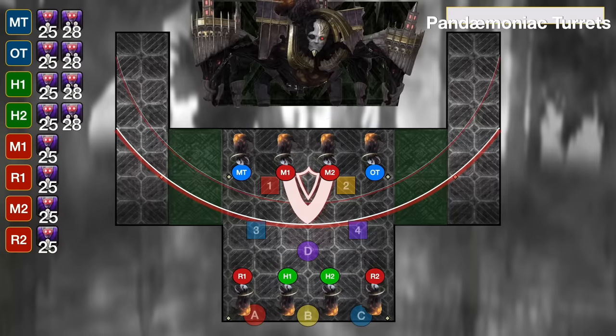As Silkspit is about to resolve, Daemoniac Bonds will give debuffs — this will always be spreads and roll stacks, but the order is random. Immediately head towards your pillar locations. Note that while tanks and melees are going to have a tight timing to get here, I'd recommend saving sprint if you can. There's more than enough time without sprint, and sprint is really useful for the mechanic immediately after this.